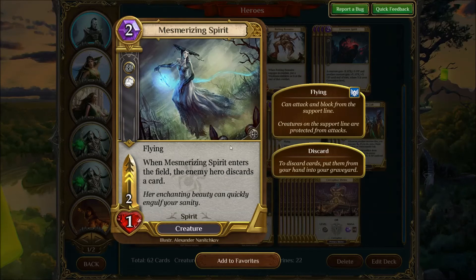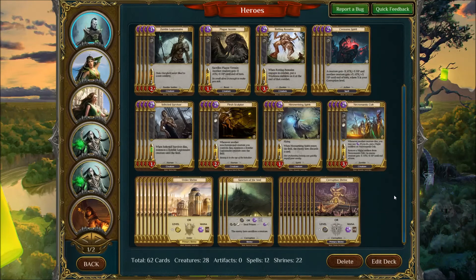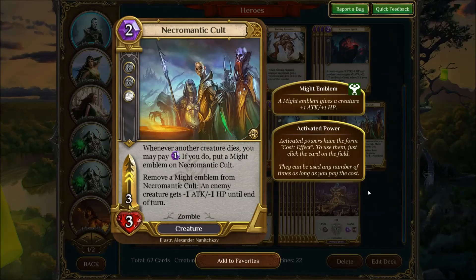Mesmerizing Spirit — not necessary, but I find the discard is useful. You could put in something else if you want, maybe Restless Tombs. This is designed as an aggressive mid-range deck — you attack early, maintain pressure, and then you've got some strong cards to apply extra pressure, kind of like what Haldiri Rider does for Elves. That's what Instill Life is here. And Necromantic Cult — I think this card is way too awesome, another card that doesn't see as much play as it should. It's a two-coaster, the effect is ridiculous, and it's just a great card.